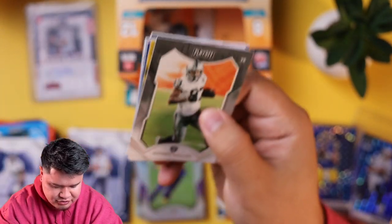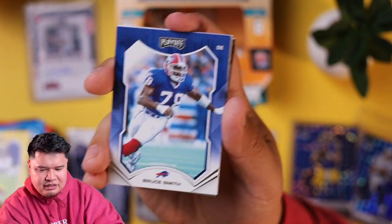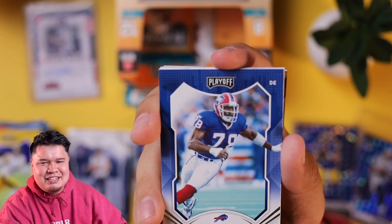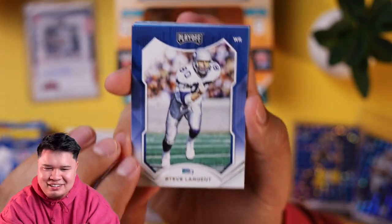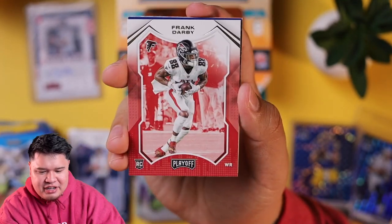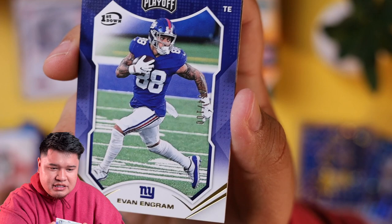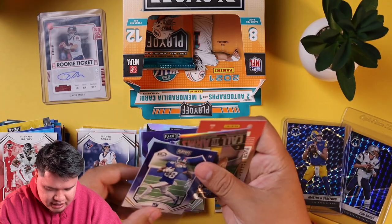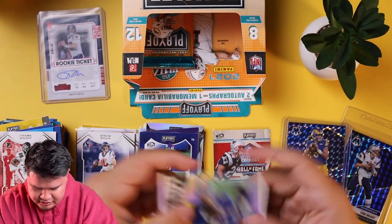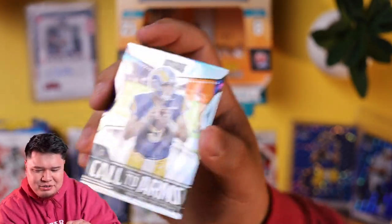You know, at the very least you hit that Contenders football — I think you might have made your money back, brother. Darren Waller, Mika Fitzpatrick, Steve Largent, Christian McCaffrey, Frank Darby, Evan Ingram — oh, this one's numbered to 100, number 64 of 100. That is a nice card. And then a Call to Arms possible Super Bowl champion Matthew Stafford — ready for sale in about two weeks. Just kidding. Hit us up in the DMs.